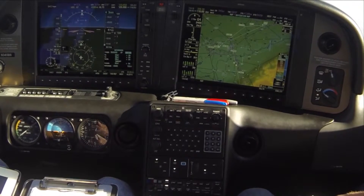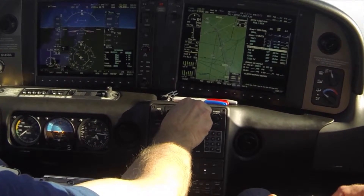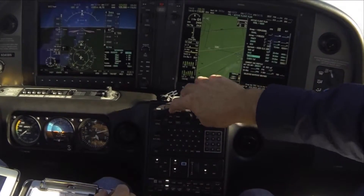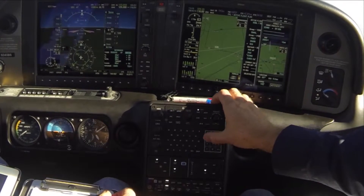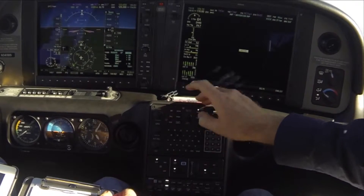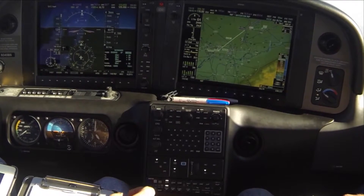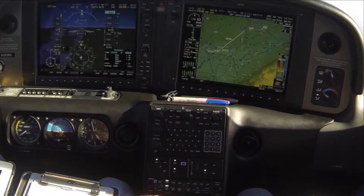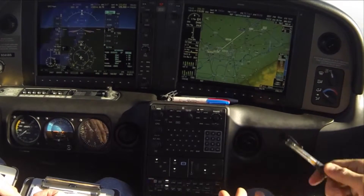Now we want to activate the segment outside of SIMS. Since the approach was selected from Modesto, we don't have that segment shown outside of SIMS. What we can do is go direct SIMS, down to course, and dial in 294, which is our final approach course outside of SIMS. That way it displays the extended centerline for situational awareness. Preferably, if the approach were loaded from DIGER, we could activate the leg between DIGER and SIMS. The STIC is now complete for the ILS, VOR, and GPS flight plan.